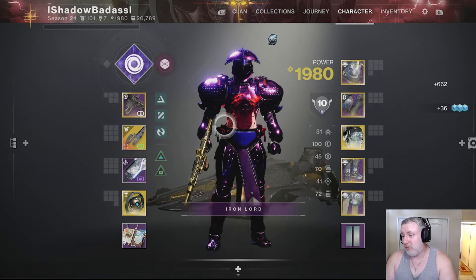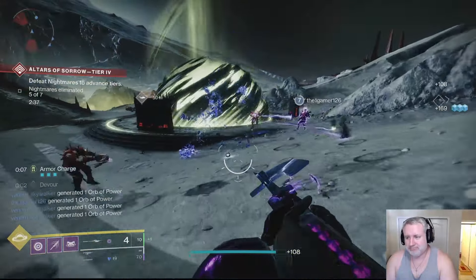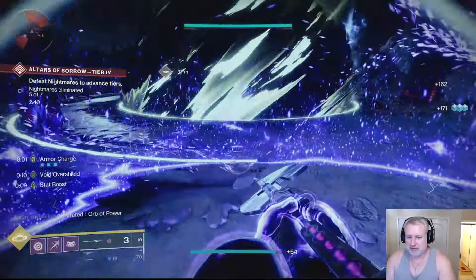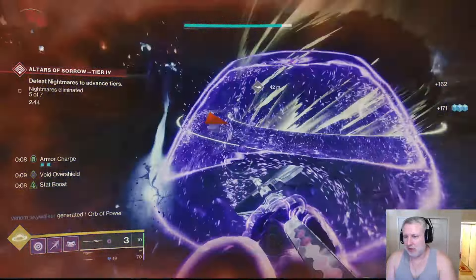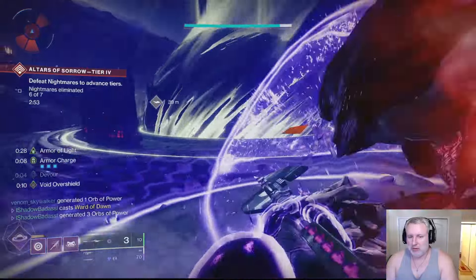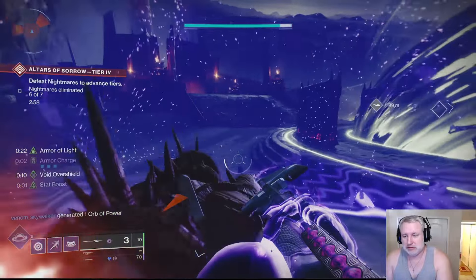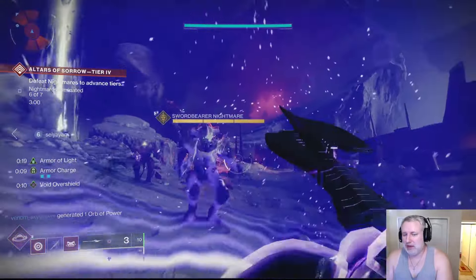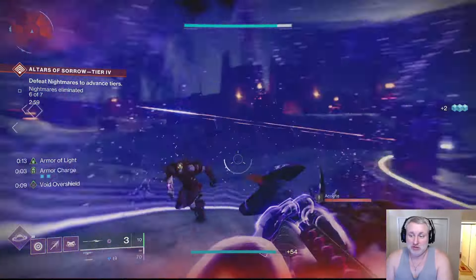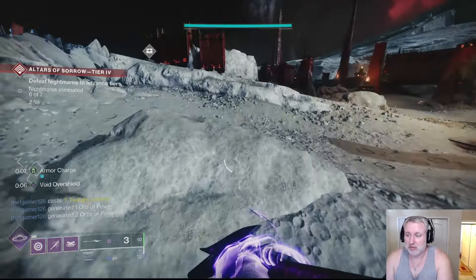As for how Edge of Action or bubble work without Helm of Saint-14: get your fully charged glaive and throw it down just like normal, but the enemies are no longer blinded — it's just a bubble, more of a protective barrier. For the main bubble, you can throw it down and still get Armor of Light, but you will no longer get Weapons of Light.